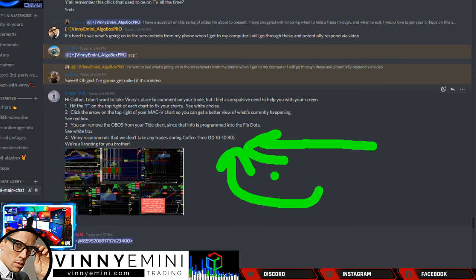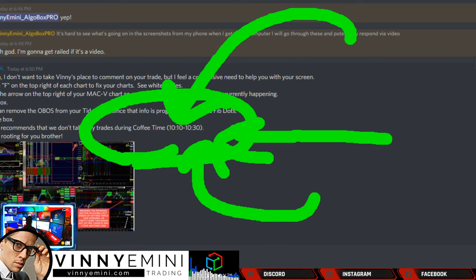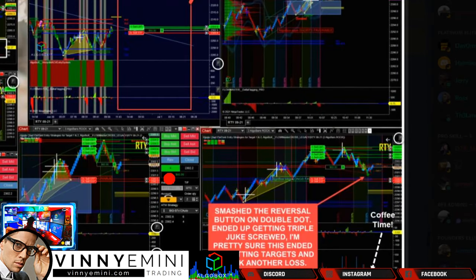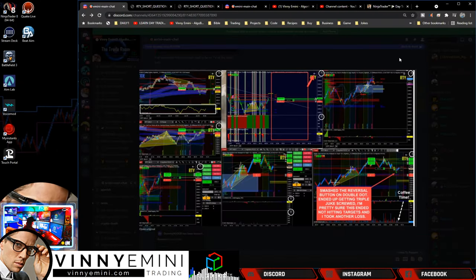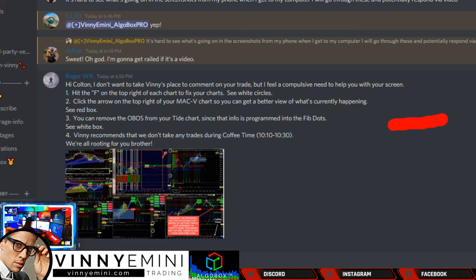Roger gave some great feedback — I almost missed this critique. He pointed out: don't take trades between 10:10 and 10:30. That one right there solves all the problems. Clean up that DCDM, be up $1,000 a day, and miss out on all that garbage. Everything that happened was during that 20-minute coffee time where the whole shift comes — the juke and shuk. Make sure you don't trade in that no-go zone. Roger crushing it — I didn't even pay attention to the time on the chart.